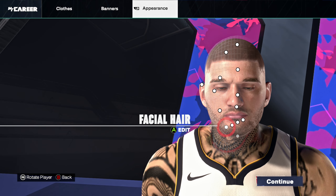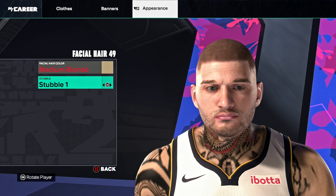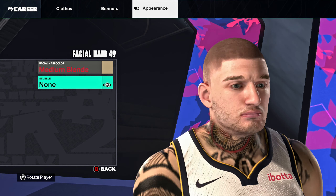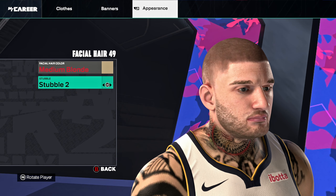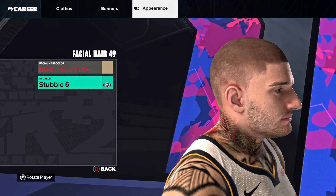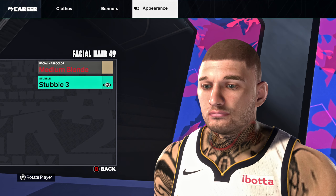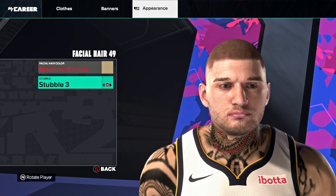You can skip the teeth — self-preference. For facial hair: raising facial hair 49, medium blonde, stubble 1. Looking at it without the stubble — you don't really need it. Stubble 2 or 3 looks better though. I'd say go with 3 if anything.